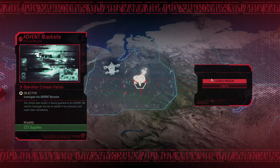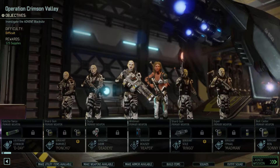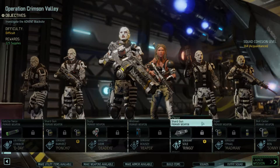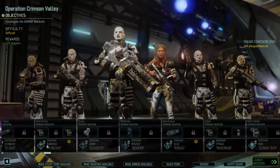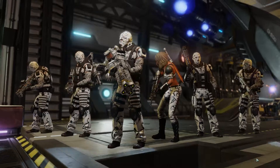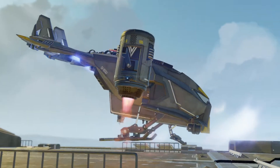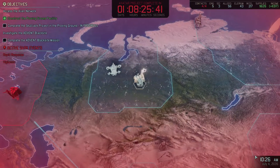Hello and welcome back to XCOM 2. We have the alien facility mission. Everybody's pretty much already kitted up, we're ready to go. We were still four alloys short of our Predator armor, which really sucks. So this is going to be a really tough mission. We've got lots of shotguns, but it's still going to be tough. We're not taking a specialist, but anyways I'll catch up when it loads.